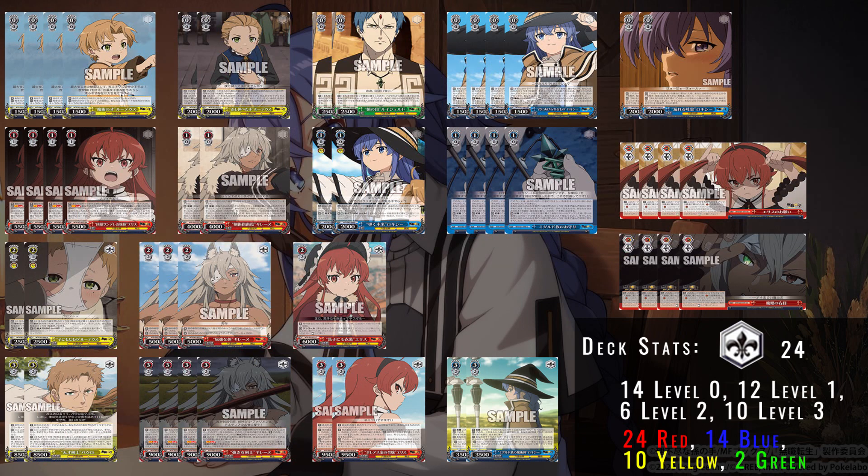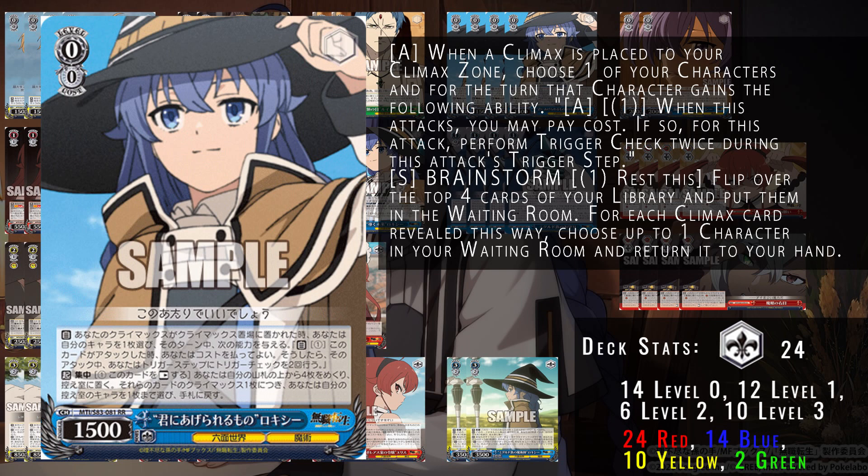Next up we have this level zero Roxy brainstormer. When you place a climax on stage, you can give one of your characters twin drive — pay one on attack to trigger twice — helping to pay out climaxes when you trigger them to keep your stock clean and continue milling. This also allows you to potentially push more soul with your characters on field. This is a very helpful mechanic for standby decks, especially since you're not getting soul from the climax placement.